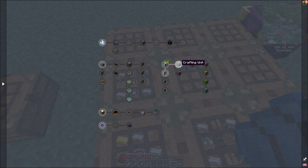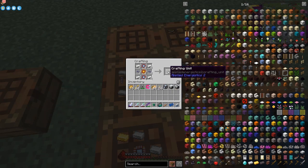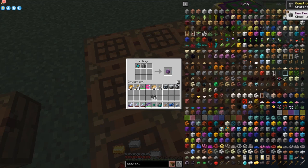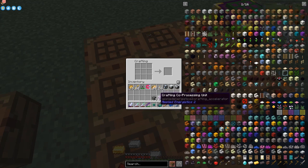The next one along is a crafting unit. I've already done most of these along the top row but haven't collected the rewards - I have to go back and do them again. To make a crafting unit I need four of them total. With one of those crafting units I'll put it with an engineering press to make a crafting co-processor unit - that's another quest - which allows you to process two recipes or two parts of a recipe at the same time.